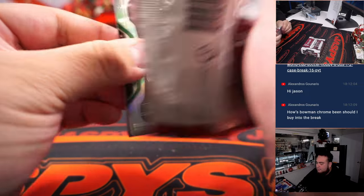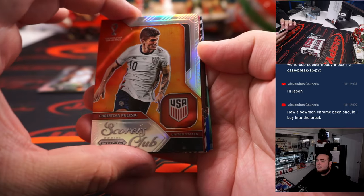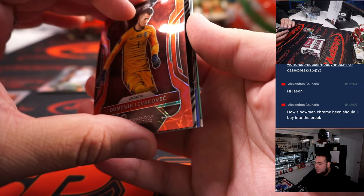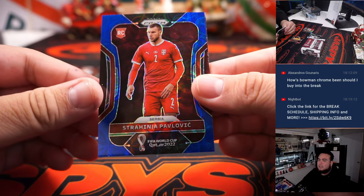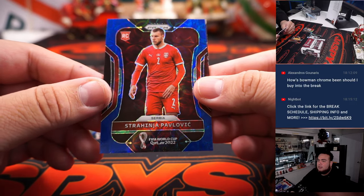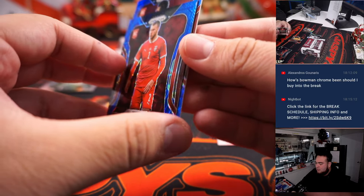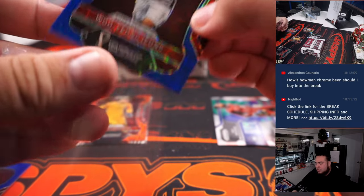We have to start pulling more autos, including this one right here — we got an auto! Christian Pulisic. And then we got Palovic for Serbia, that's just a base. And Eun Young for Korea Republic.